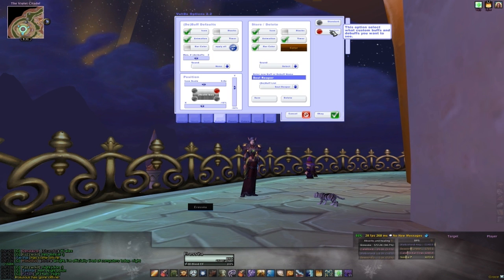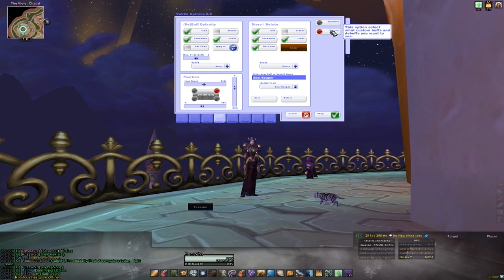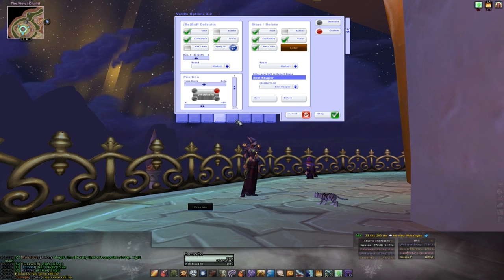The custom section is where you can customize debuffs that might not already be included in Voodoo, like the Lich King's Soul Reaper. Here I have it set to play the murloc sound, and I also have the bar color option checked off as well. So when somebody is afflicted by Soul Reaper, I hear murlocs, see the custom debuff color, and the actual debuff icon as well. There's no way I can miss it.